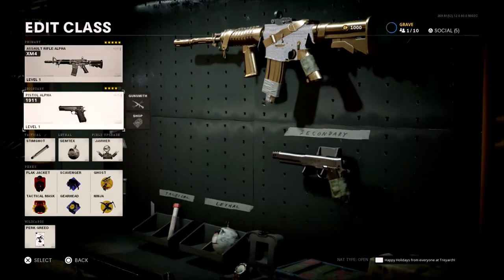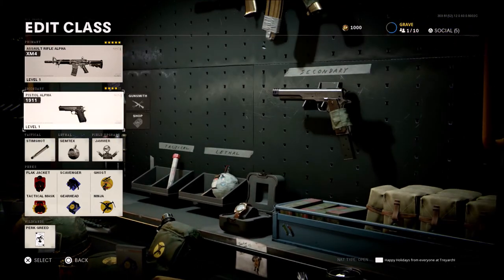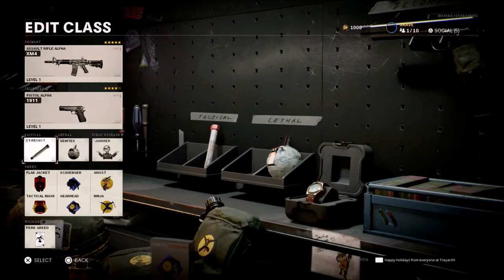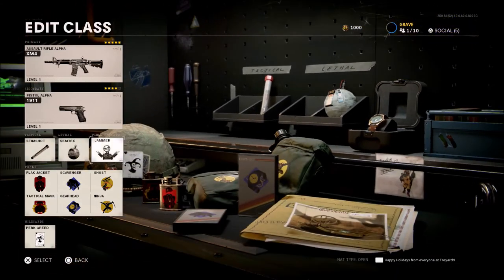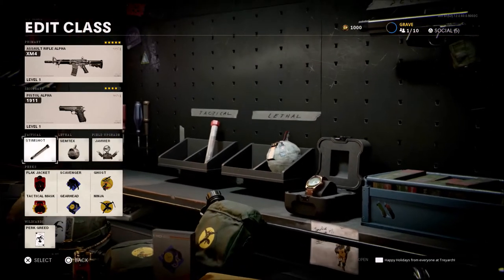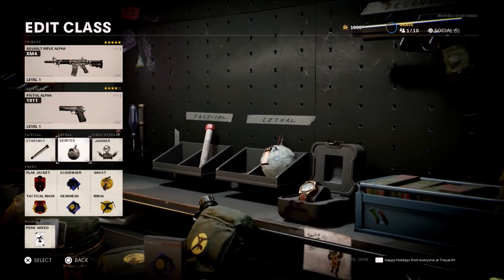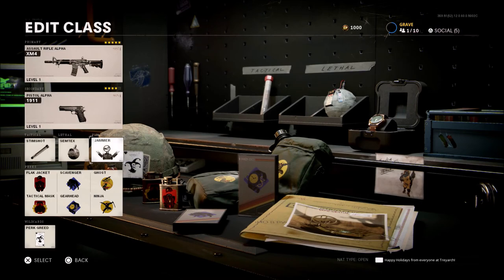When it comes to perks, tacticals, and secondaries, you can use whatever you like. I prefer the pistol; you can use shotguns if you prefer. Tacticals, lethals, and field upgrades are the ones I really like to use personally, but you can change these out. I'm using Semtex, Stim Shot, and the Jammer.